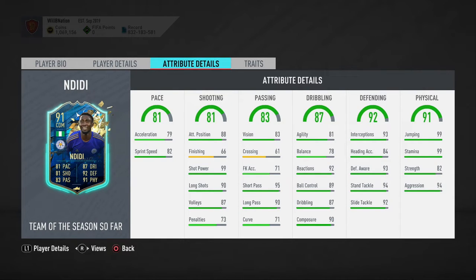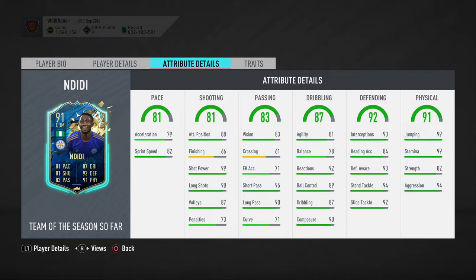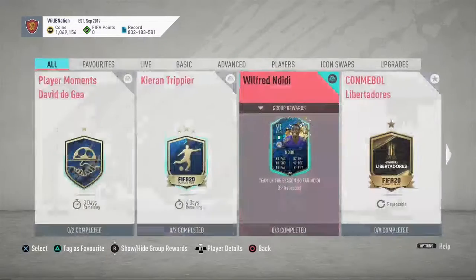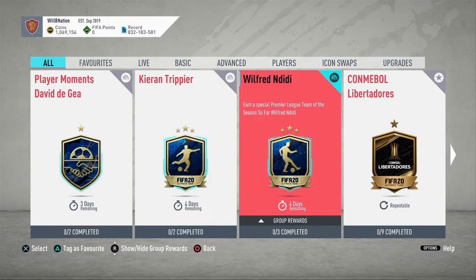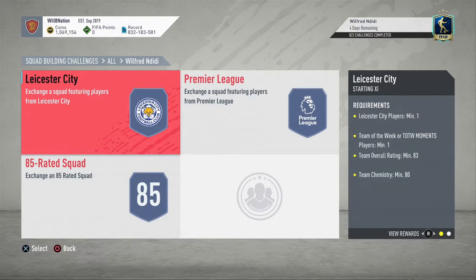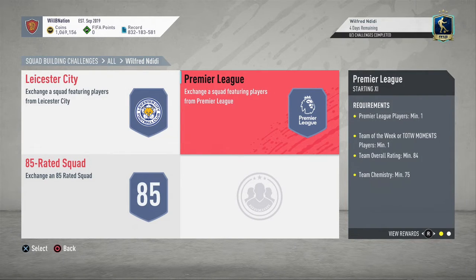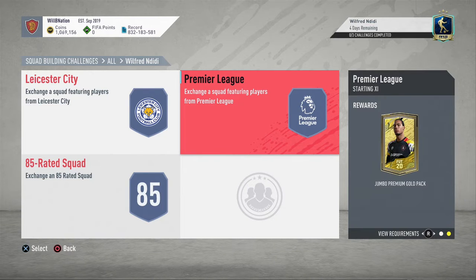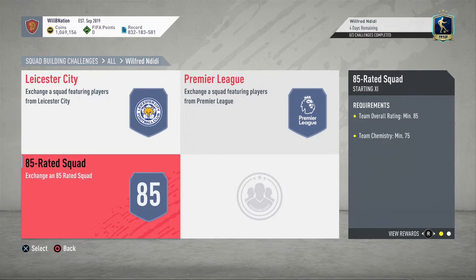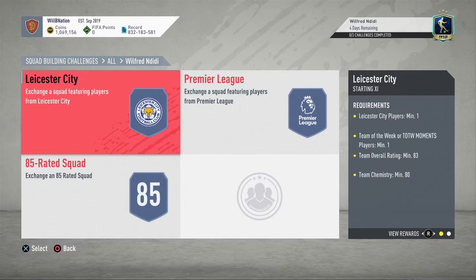Really good physicals across the board: aggression of 94, stamina of 99, jumping of 99, strength of 82 — not great but overall this is a really fantastic card. Unfortunately no traits at all. He's only available for four days. You need to complete three different squads: a Leicester player with a Team of the Week, 83-rated squad with 80 chemistry for a premium mixed players pack; a Premier League player with a TOTW, 84-rated 75 chemistry for a jumbo premium gold pack; and finally an 85-rated squad with 75 chemistry for a prime electrum players pack.